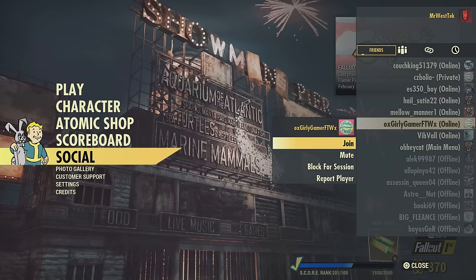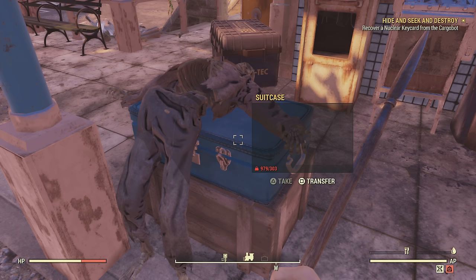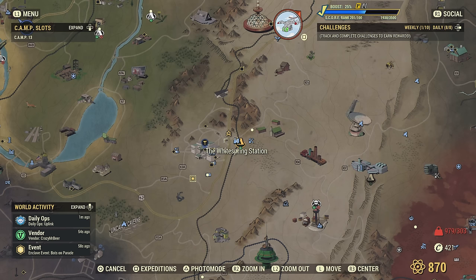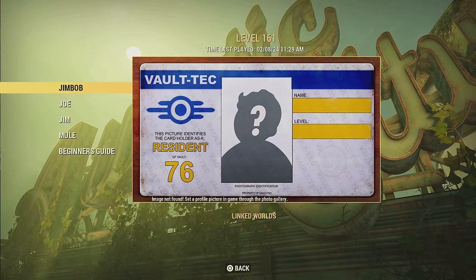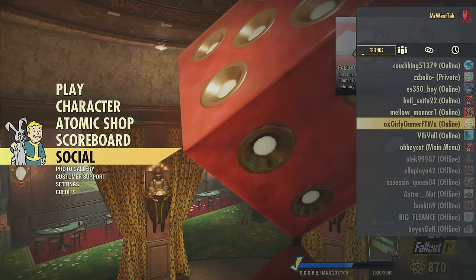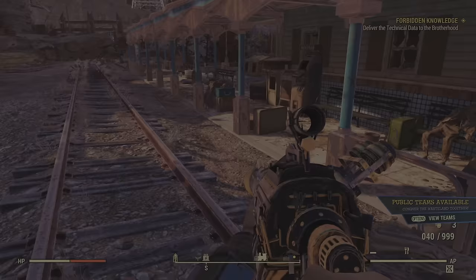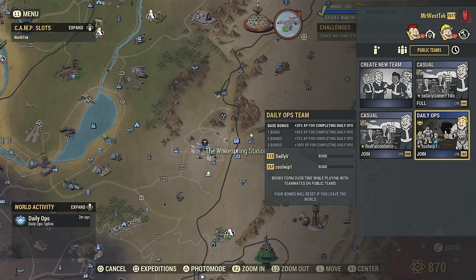Another way is to find someone on your friends list and join them. This does not require Fallout First. Join them, put your item in a container, go back to the main menu, switch characters, then use the social menu to get back into the same server. If your friend hops servers quickly, this might not work, so keep that in mind. There is a chance you could lose stuff — these methods are better for transferring less valuable things like junk for a friend. Your item should be there when you come back.